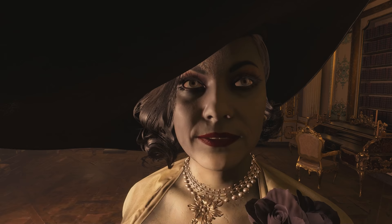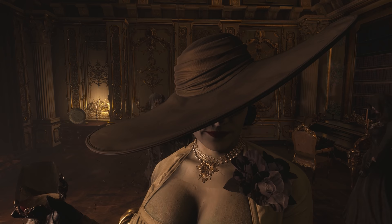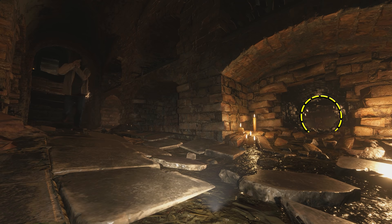To start off with, we meet Lady Dimitrescu for the first time after being dragged through the corridors of Castle Dimitrescu into this room, where she's sat enjoying a nice glass of — well, blood, I guess. As you can see, she is already sat in the chair long before we enter the room, and that's because she spawns in that chair just at the beginning of the cutscene.